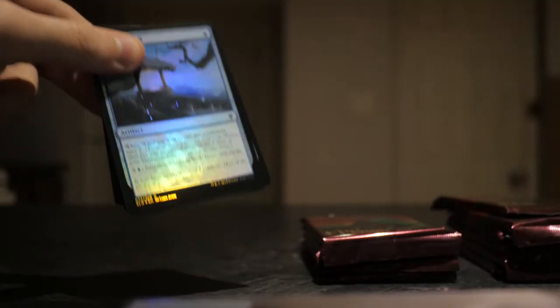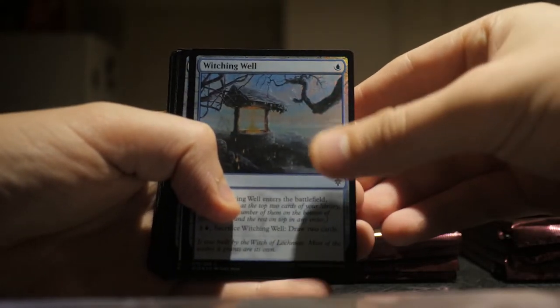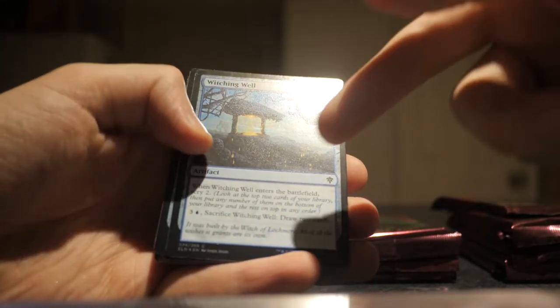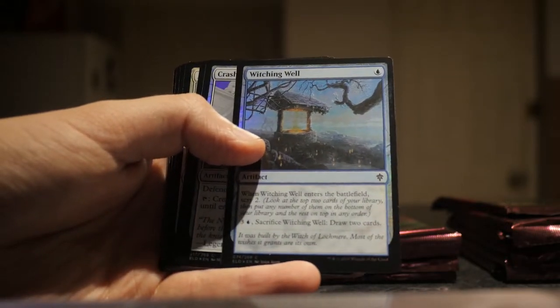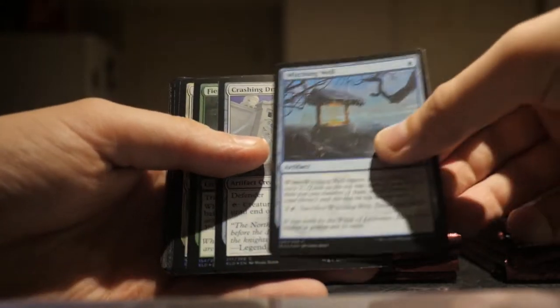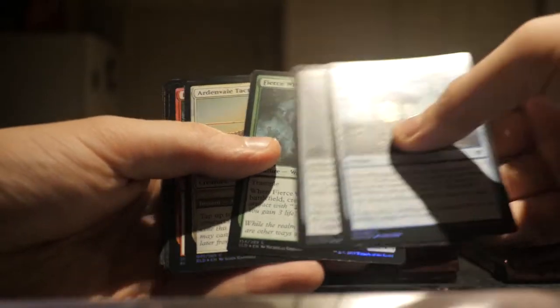Oh, there you go — we have a really, really nice common right away here with the Witching Whelm. This thing fetches almost $10. Wait — no, never mind, it's the land. Just completely ignore what I just said. But it is actually a pretty good common foil as well. I thought it was the land.